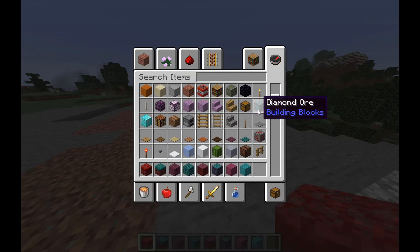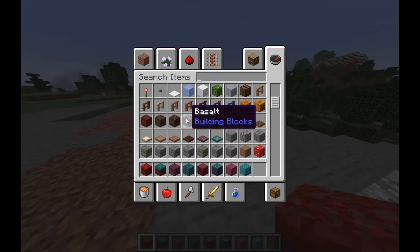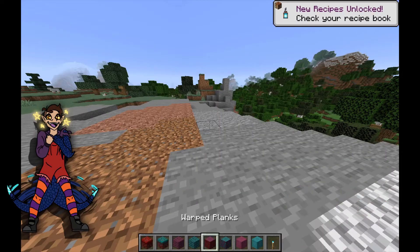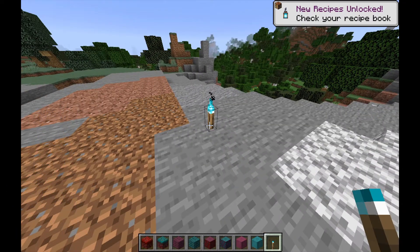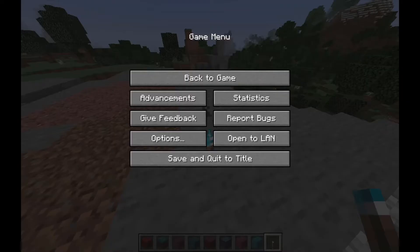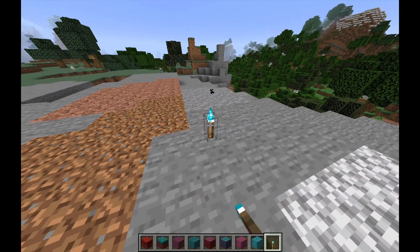Did they give us stairs? Please. Oh, they even gave us pressure plates! Oh, they have blue torches! How do I make one of these? Breathe, Tam. I had to make sure I actually started recording. I'm so excited — we have blue torches!